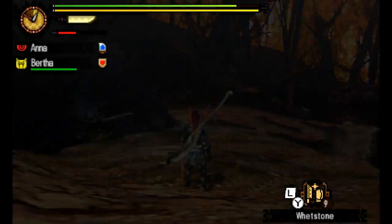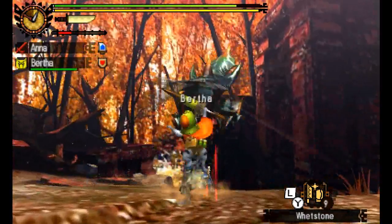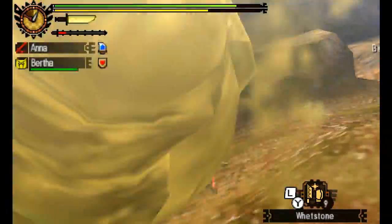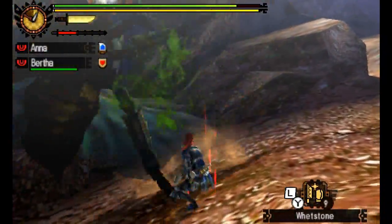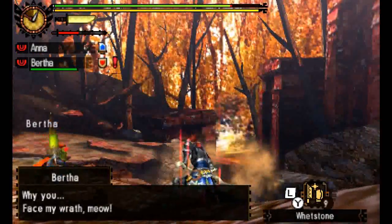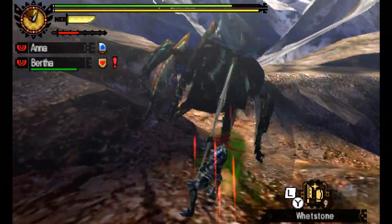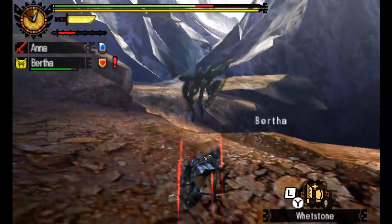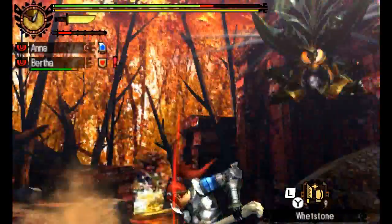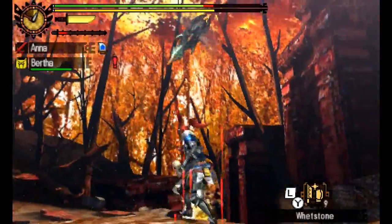These Monster Hunter bosses are notoriously strong — very, very tough, and sometimes they can take a long time to fell. We're now in an area with lots of ridges. Avoid his attacks using the B-roll and go for the strike. He'll try everything to get out of your way. He's going high now but coming back down for a landing.